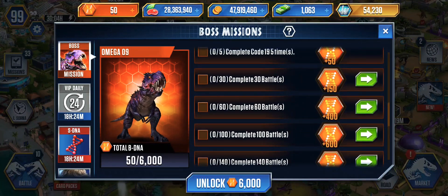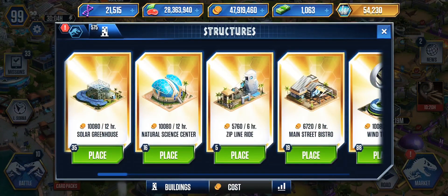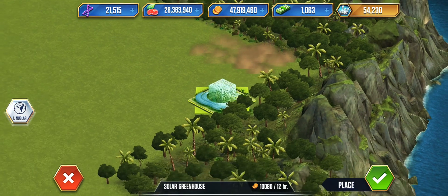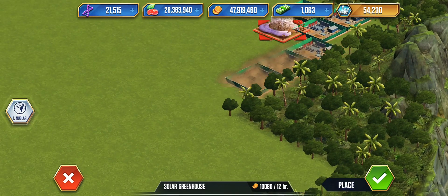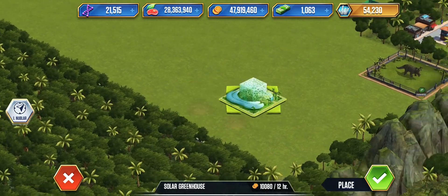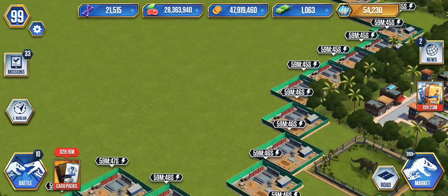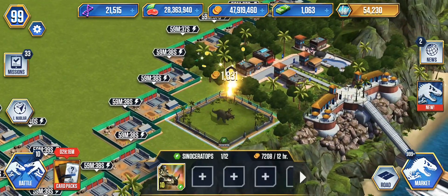Let's find an easy one to do. Place 30 buildings or 30 decorations — you want to do that? All right, let's go on this island because it's empty and just place 30. One, two, three, four, five, six... does it take time? I'm gonna still do it even if it takes time. All right, let's go.